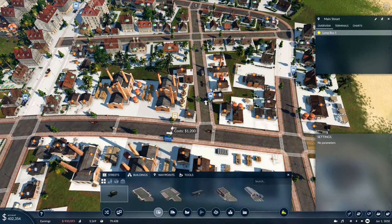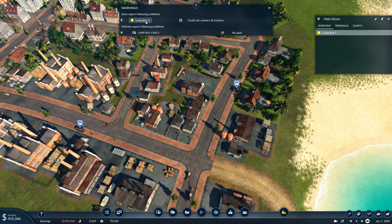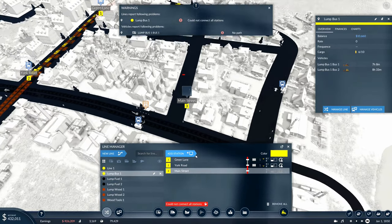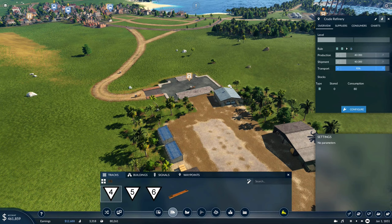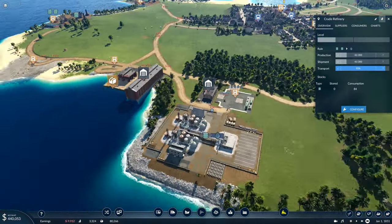I'll grab a quick bus stop and replace this one here to maybe get some more passengers. Okay, it's been building up long enough now — I'm going to assign the boat to the route and we're going to see if this actually makes any money. I have no idea, I'm not going to lie. Let's find out.